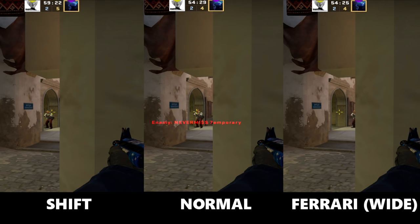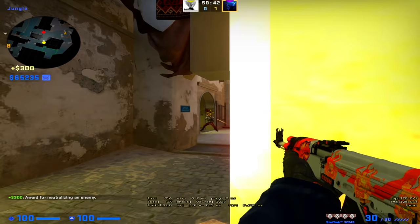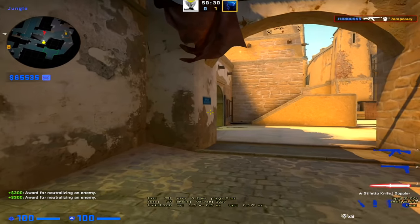Based on these three ways of peeking, you are supposed to adjust your crosshair placement. When he's going to shift walk out, you obviously want to hold your crosshair the closest to the angle. When he's going to normally peek you, you want it a little bit more to the right. And when he tries to wide peek or ferrari peek you, you want to hold it the furthest away from the angle to be able to react.